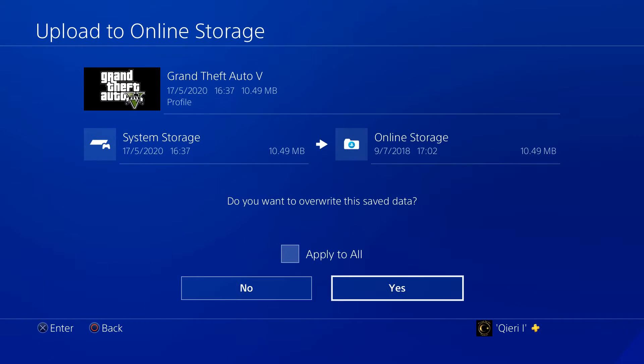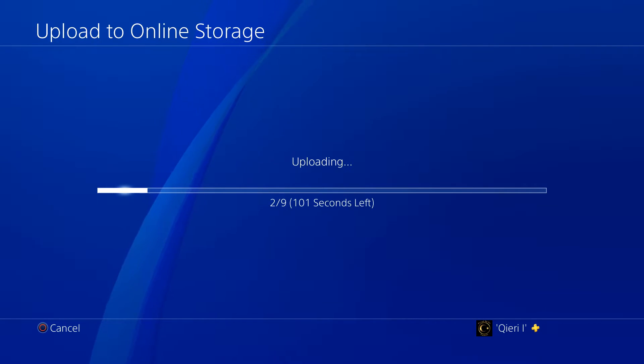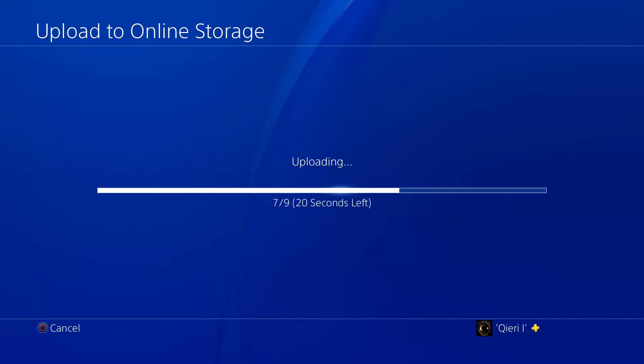Now let's go to upload. Once you upload this, you will have it saved. Let's apply all of them. Now let's say that you go to another console — let's say you had a PS4 standard and now you've bought a PlayStation Pro — you can always do this and get your data on that new console as well.